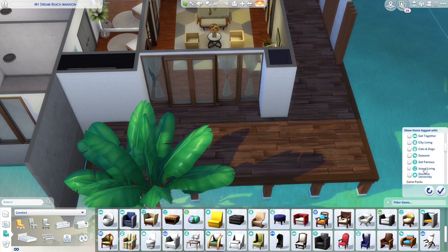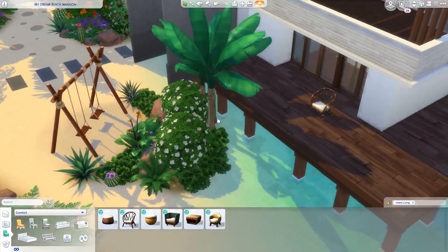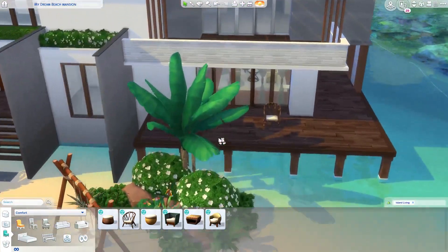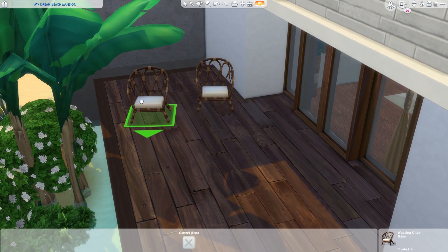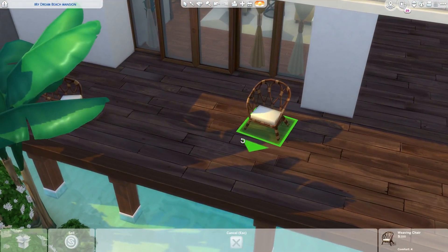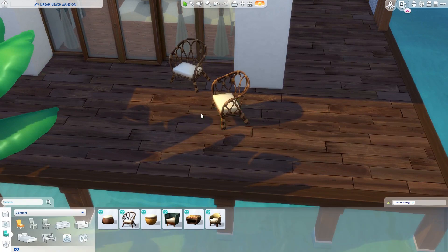I want to use a little bit more of the Island Living items — I totally forgot what's in there. Oh, this is cute! We can do like two chairs here. Let me get all the walls up, rotate it, and maybe move it a little bit forward. Yeah, I think that's fine — now a Sim can sit here. So maybe two chairs, one here and one there.